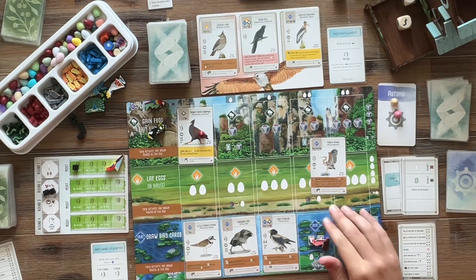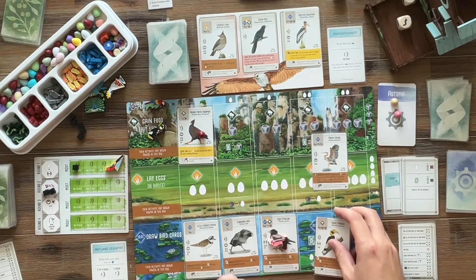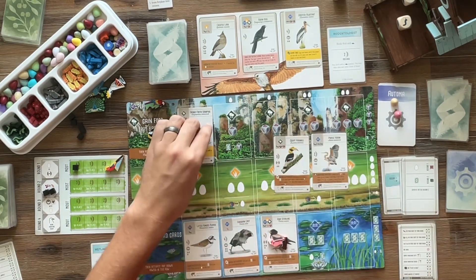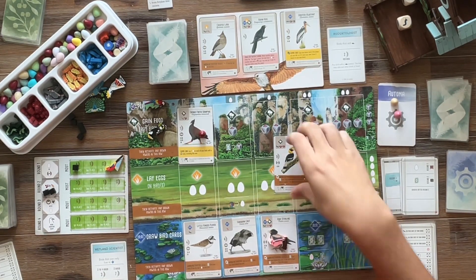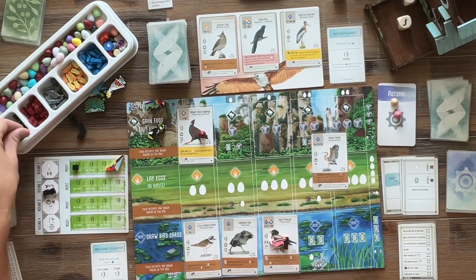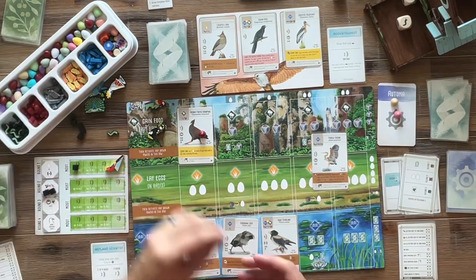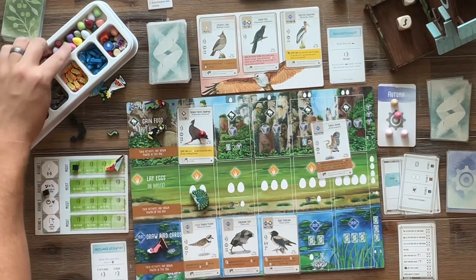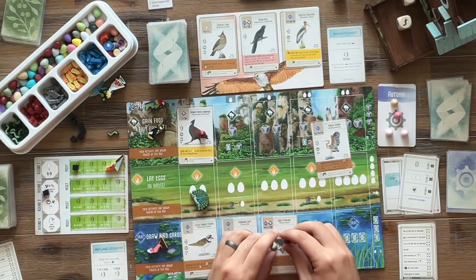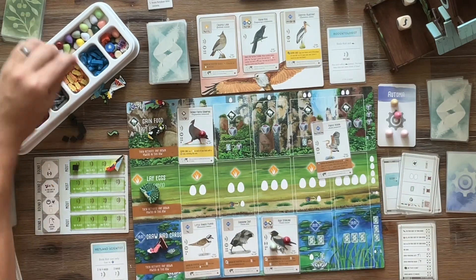I draw again since we don't have any cards in our hand — the Purple Heron and a Hornbill, which is nine points. But since I don't really have a ton of food, I elect to tuck the Hornbill with the Starling to gain a worm. Might be a mistake there — I might could have held on to that one since it was nine points. But we're just trying a different strategy here, and I didn't think I could overlook the Rosy Starling at that point.